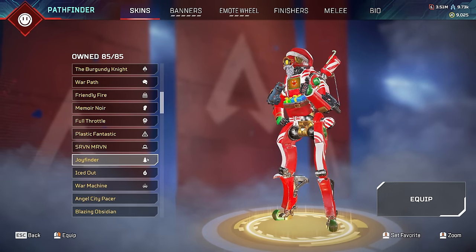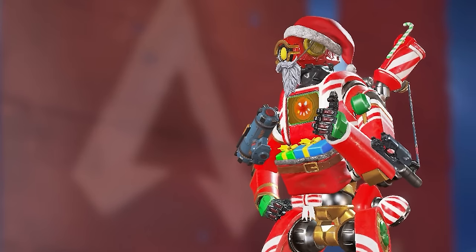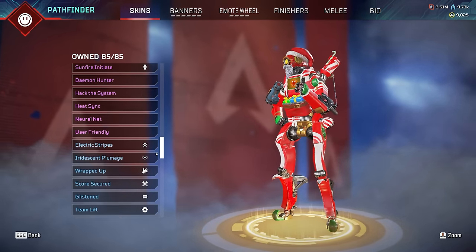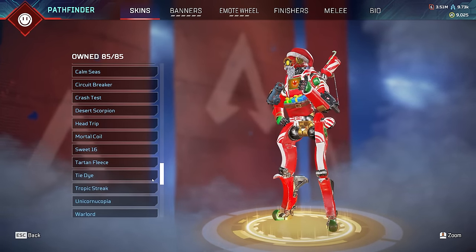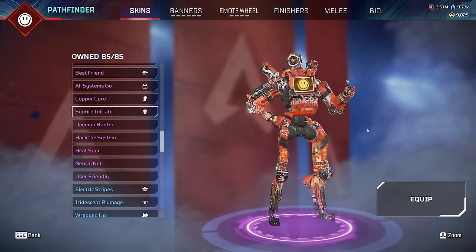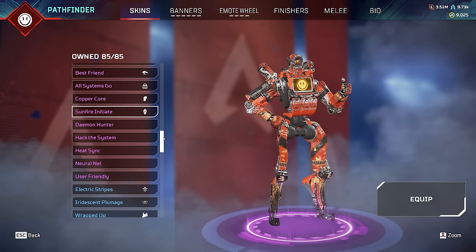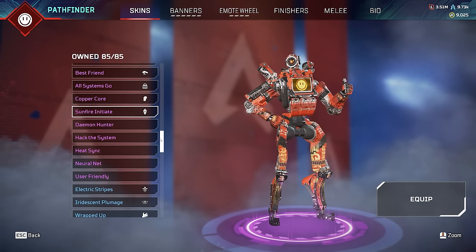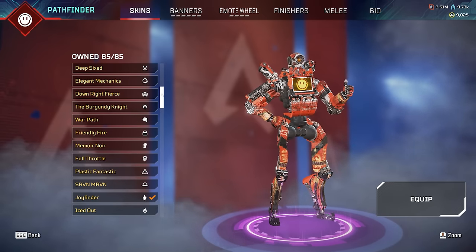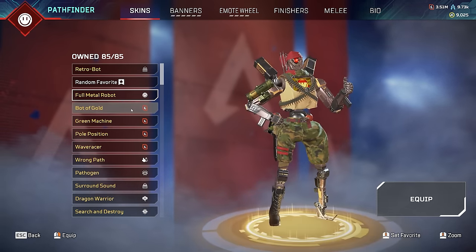You almost never see anyone run Joy Finder. I'm actually equipping it - I like it that much. Joy Finder's on. The best part is in the middle of his chest there's a little smiley happy face with Christmas lights. There is also Sunfire Initiate - actually an epic skin, not a rare one, but it is super rare. It came out in Season 1 during the legendary hunt event in 2019, came back to store a couple of times, but hasn't been back since 2022. I do own all the Pathfinder skins, 85 out of 85.